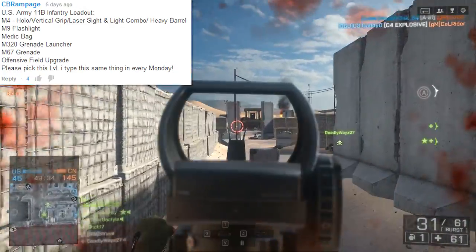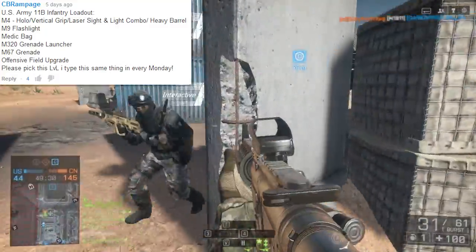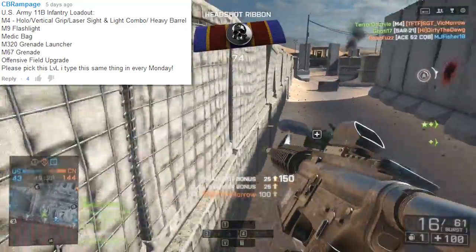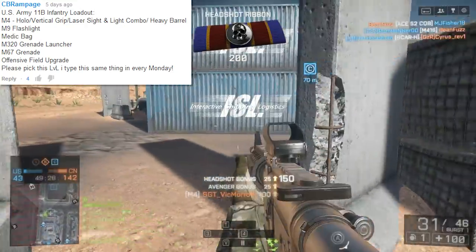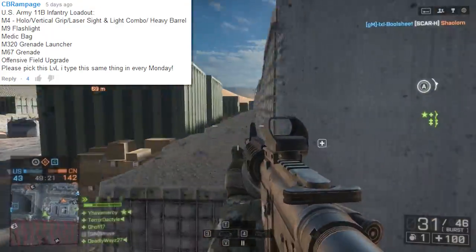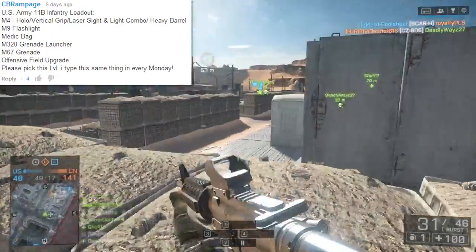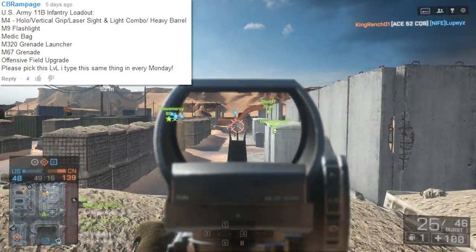Today's top comment comes from CBRampage. He says: US Army 11B Infantry Loadout — M4, holo sight, vertical grip, laser sight and light combo, heavy barrel. For sidearm we have the M9 with a flashlight, medic bag, M320 grenade launcher, M67 grenade, offensive field upgrade. Please pick this, LevelCap — I type the same thing every Monday.